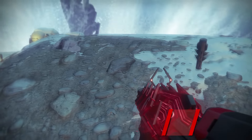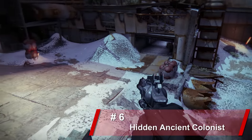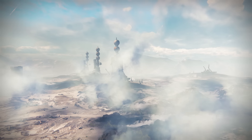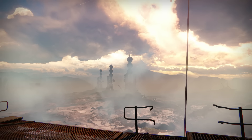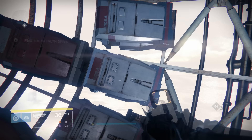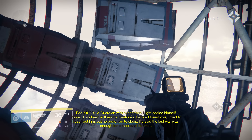In a previous episode, we discussed the environmental evidence detailing the events of one of the ill-fated colony ships at the Cosmodrome. All of these colony rockets lining the Russian countryside are actually ships filled with people, but many of the ships never took off. In fact, the inside of the domes on each colony ship is filled with hundreds of stasis pods housing people. One stasis pod can actually be scanned during the Stealth Drive mission — pod number 10201. A guardian with exceptional light sealed himself inside; he's been in there for centuries.